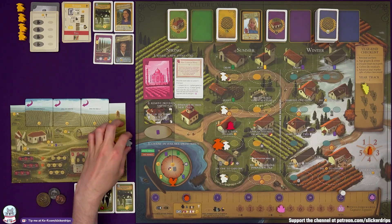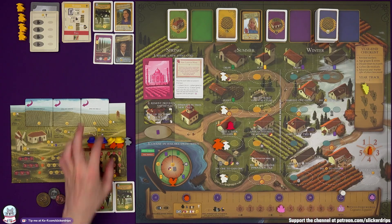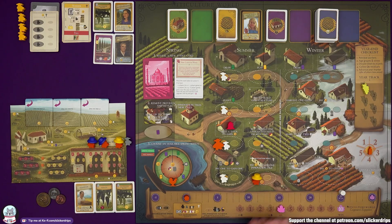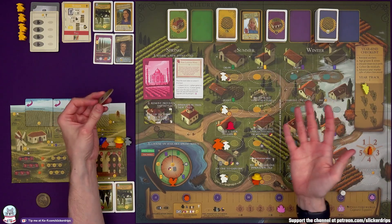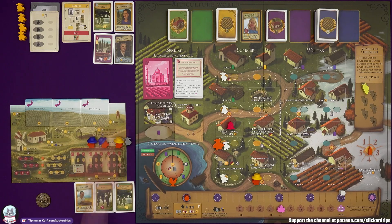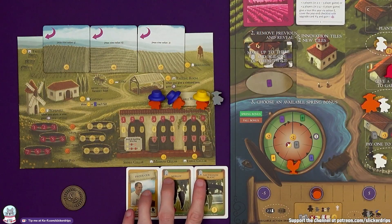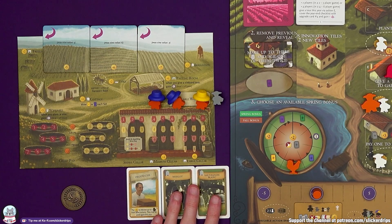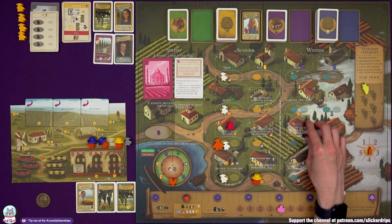That's one of my actions done — potentially three more in summer. I can't plant yet because I need to build irrigation first, and there's no planting this first year. Instead, I'm going to upgrade Action M — being able to make up to three wines and age one of them twice is going to be really nice later on. So I pay three lira to gain that innovation tile. I've still got at least one more summer action.